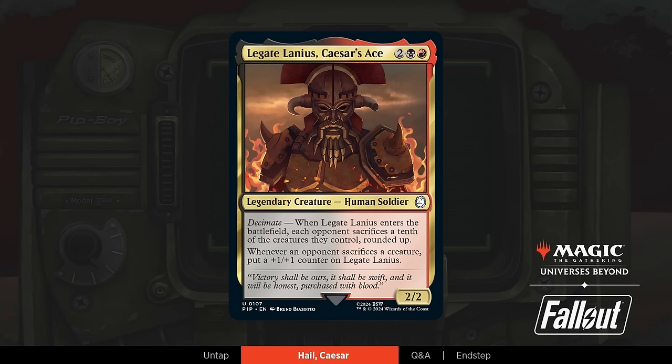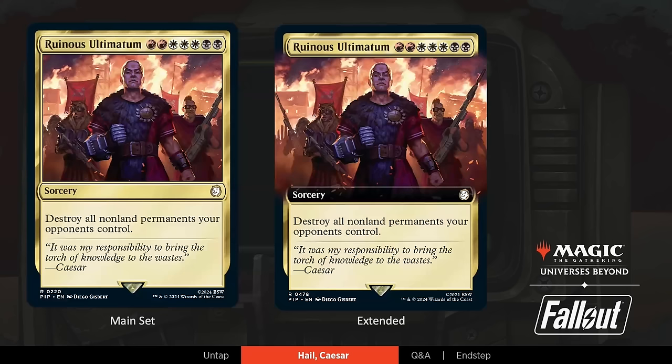Our final preview card from this deck — Chris, tell us about Ruinous Ultimatum. Again, finding really fun reprints to bring back for these decks. We thought that there was a great opportunity here to have some full-on faction art of Caesar's Legion. Caesar's Legion is a very brutal faction — they take the Roman LARP very seriously and are trying to brutally take over all of the Wasteland. Like all Fallout games, it's up to the player as to whether or not they decided to sympathize with their efforts or not. This card represents the chaos and destruction that they wreak across the Wasteland in pursuit of ultimate domination.